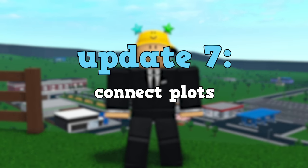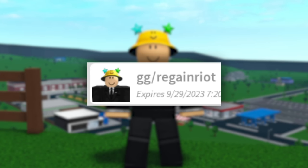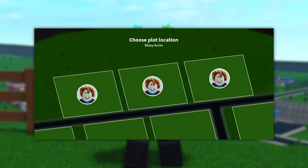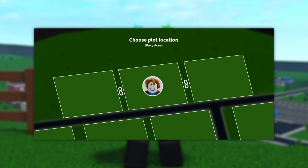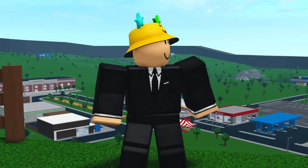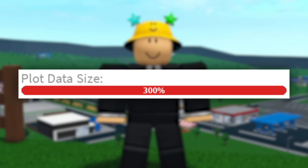Update 7 is the ability to connect plots. This would 100% be a game pass and it would only work in neighborhoods. You would probably also need permission from the neighborhood owner since this involves taking plots from other players. This feature could be added in two ways: the first would be to load multiple of your plots in different places, and the other would be to actually connect adjacent plots into one big plot. Large-scale builds would be insane with this update, but you'd probably need a ton of plot data — that's why you would gain an extra 100% for every plot that you connect.